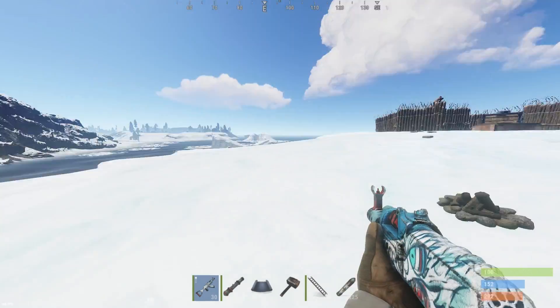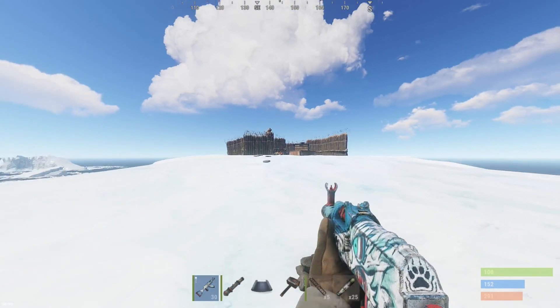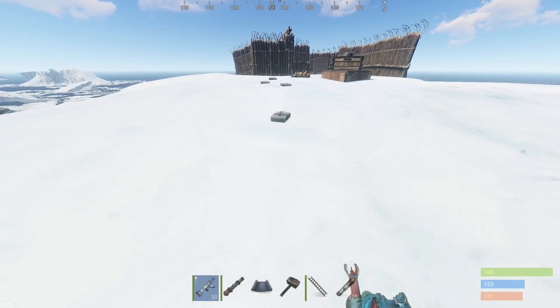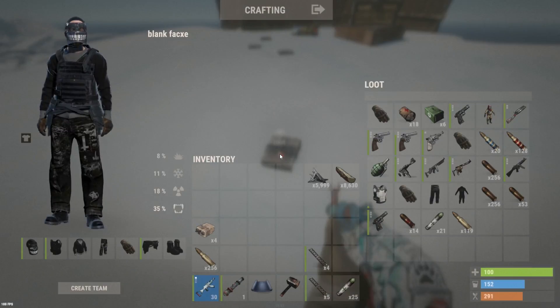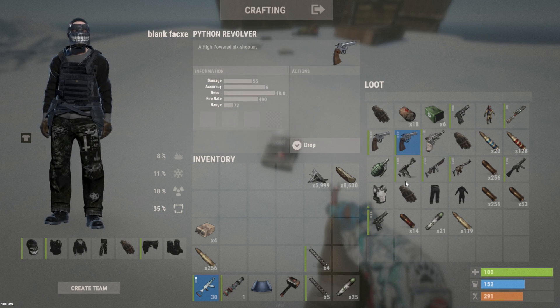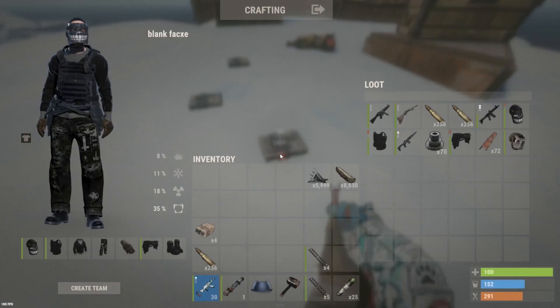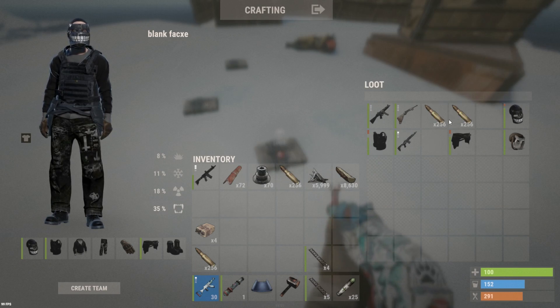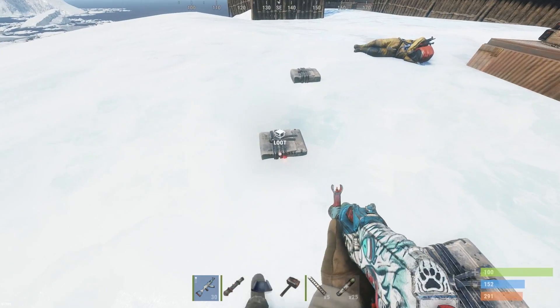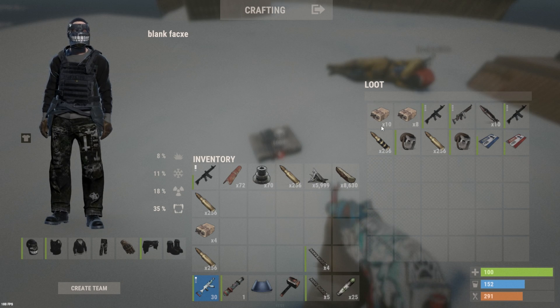Starting today's raids off with a jackpot - I just found a decaying base. You can see the sleeper over there. I've already checked these boxes but at first it doesn't look too good: he's got some pistols, pistol ammo, revolvers, a chest plate. Moving on, there are LRs, some components - looks like this dude might have been broke. But then some more ammo, 18 satchels, 10 rockets in this next box, and a stack of explosive ammo.